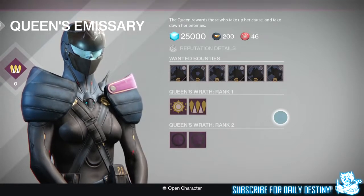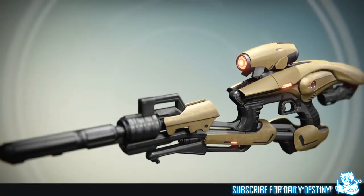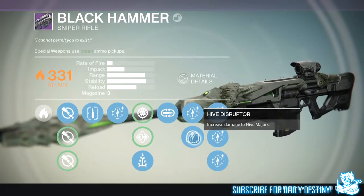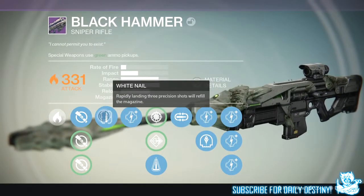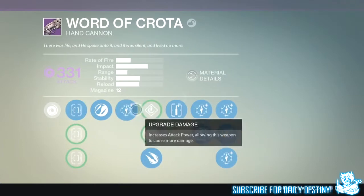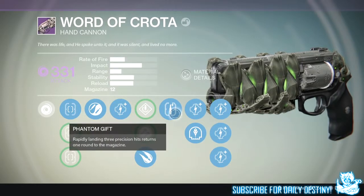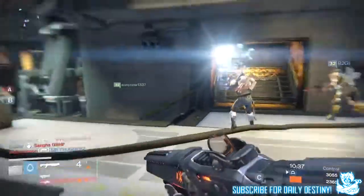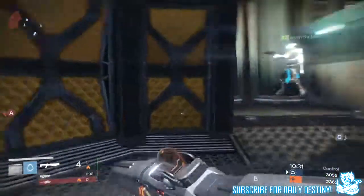Starting with weapons: fixed an issue in which the Vex Mythoclast was not respawning with primary ammunition. Fixed an issue with the Hive Disruptor perk, which now appears in the Black Hammer perks. Fixed an issue in which the Phantom Gift and White Nail perks would become interrupted when non-precision damage occurred from other perks — explosive rounds and Hive Disruptor no longer interrupt the count. Three precision hits within the time window will trigger the intended refund. Fixed an issue with Hive Disruptor not working correctly with sustained damage events on auto rifles and pulse rifles. Oracle Disruptor perk now triggers more often. Hive Disruptor now triggers more often but does less damage per event.